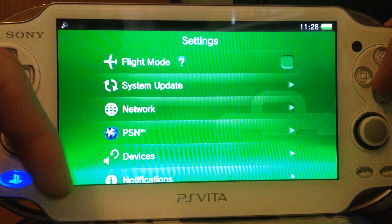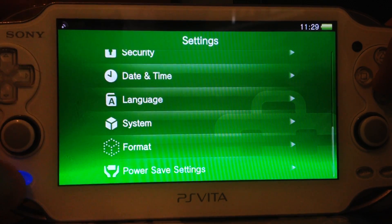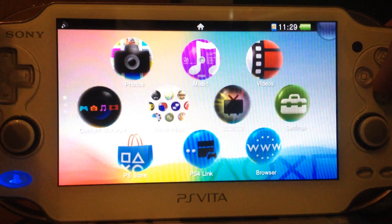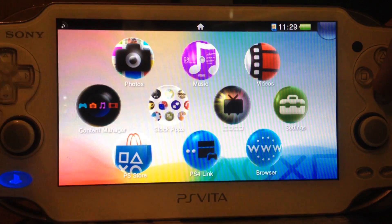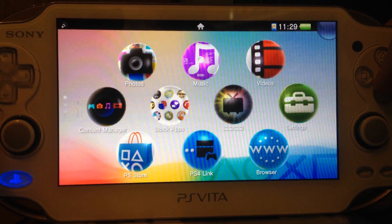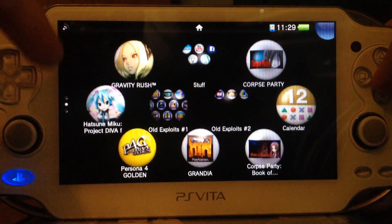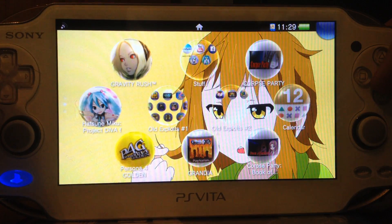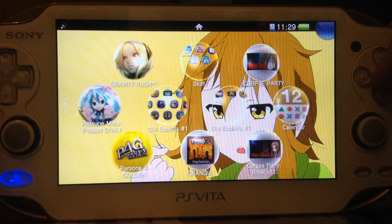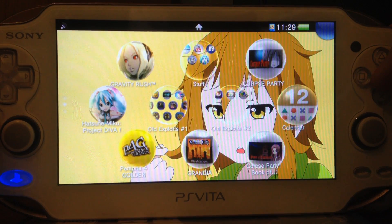You can see the latest firmware installed. They also increased the limit of applications — these bubbles you can have — from 100 to 500. That's pretty nice. If you have a big memory card you can use it, making it very full instead of being limited to just 100 bubbles.